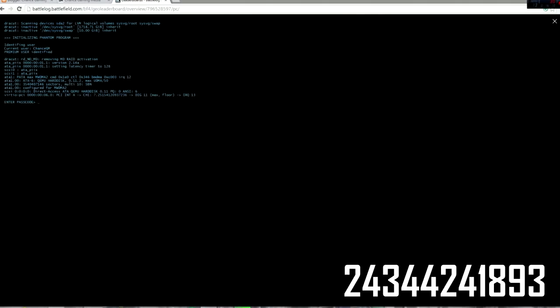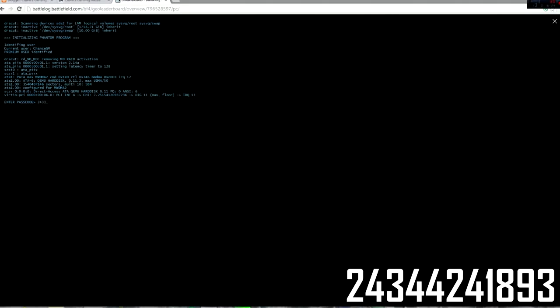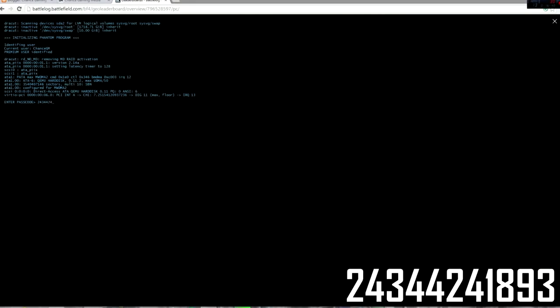It seems like your computer is writing some code. I actually have the password written on a sticky note here on my computer, so I'm going to have to copy it down. I haven't entered it yet so hopefully it works. Let's go ahead and enter it in — it is 24344241893. Alright, I hit enter and it does seem like it is working. Sweet. Unlock phase 3 completed. Phantom Initiate level access granted. Unlock phase 4 initiated.